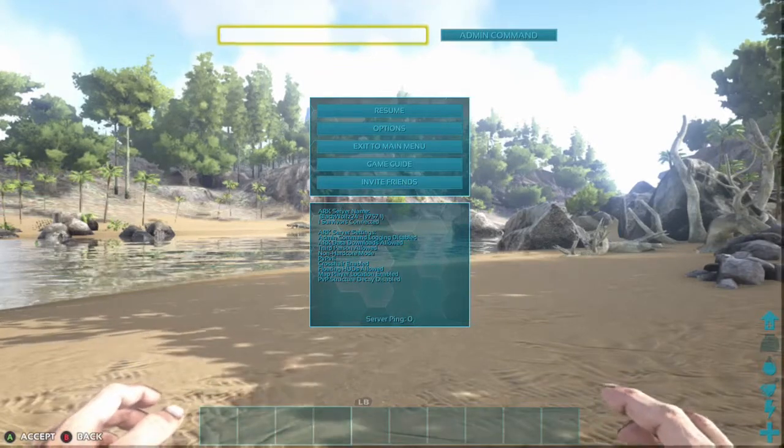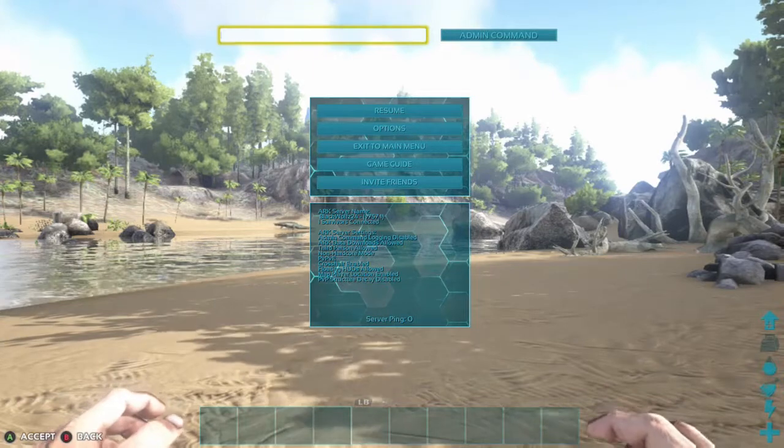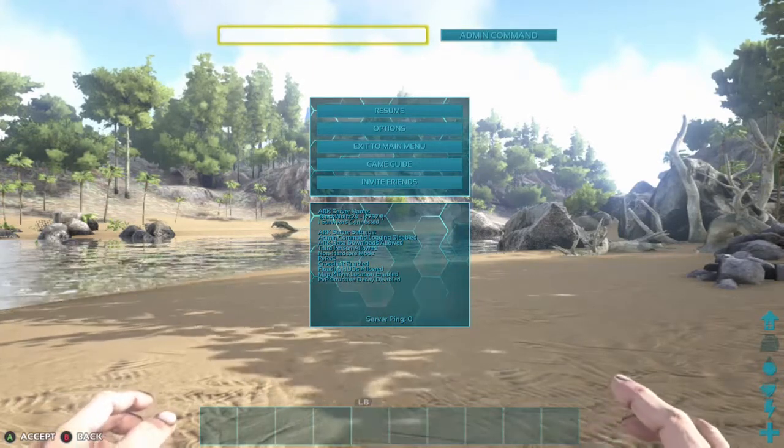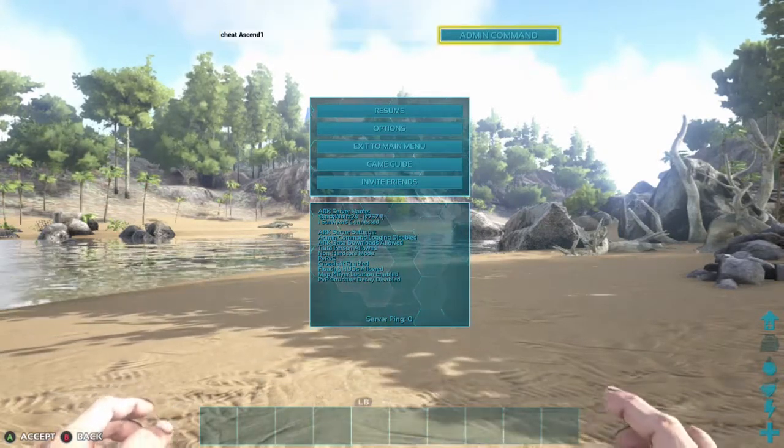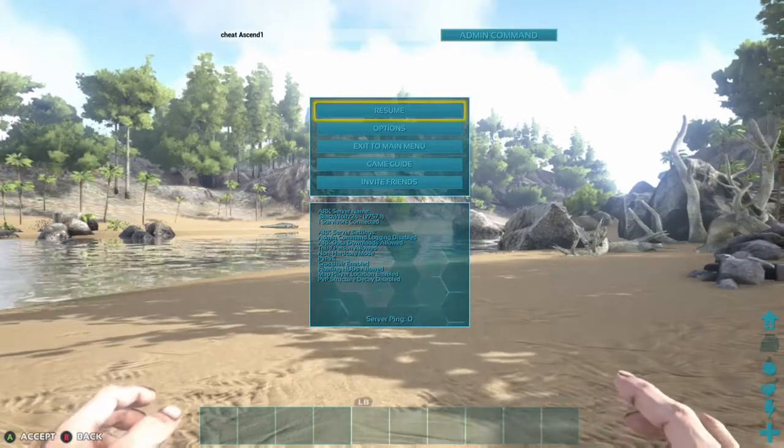After you do that once, you'll be able to exit the Start menu and go back into it and the admin box will still be there, as long as you don't leave the server or the game. If you leave the server and join back, you'll have to do it again.